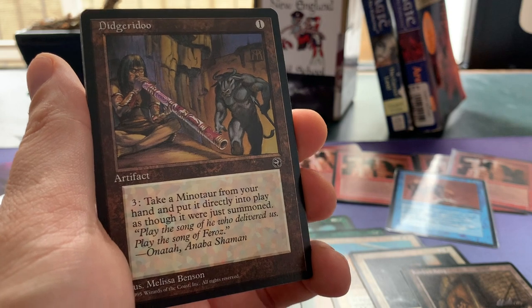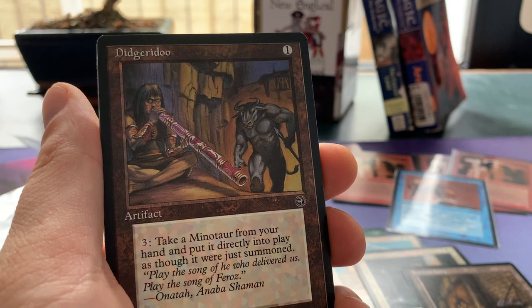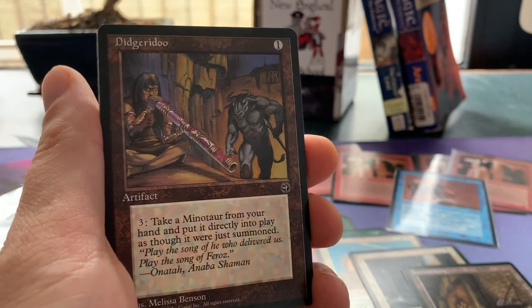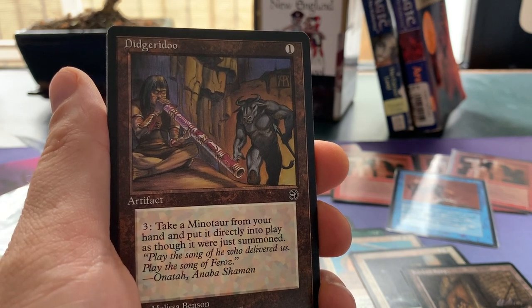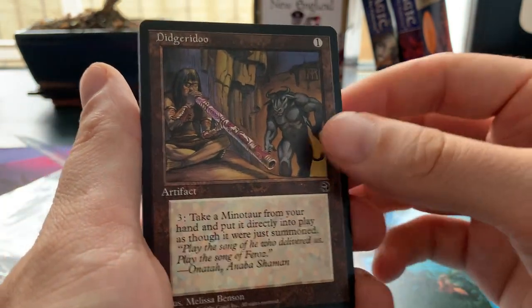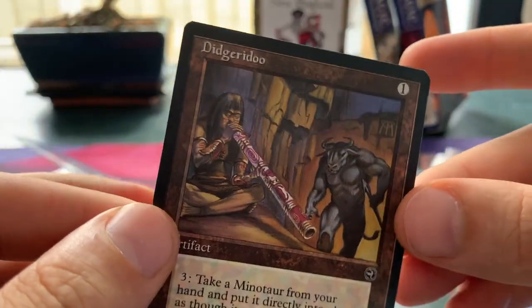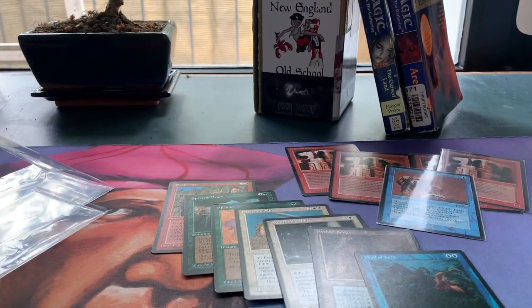Didgeridoo costs one to cast for an artifact, then three to take a Minotaur from your hand and put it directly into play as though it were just summoned. Wow, that is pretty insane, Kiefer. I now definitely have to step up my game and send you some Chronicles cards back — this is very very generous. Kiefer is a patron; we started talking about Homelands on the Discord and he said he had some Homelands cards. I sent him a list of what I still needed and I really didn't expect a Didgeridoo! And it's in absolutely pristine condition — wow, I've gotta sleeve this up!